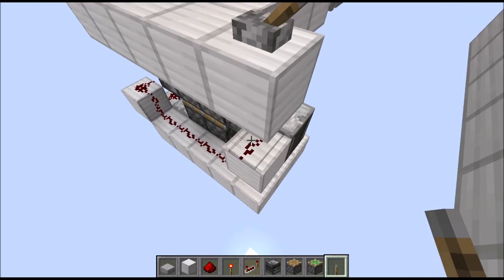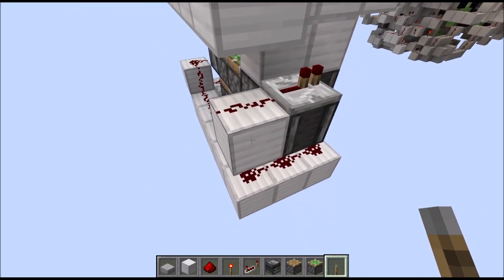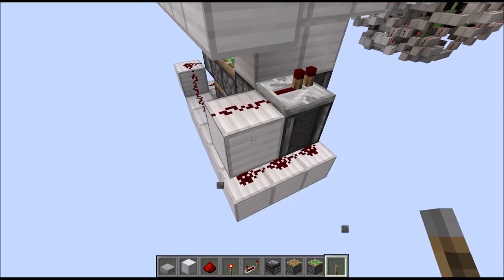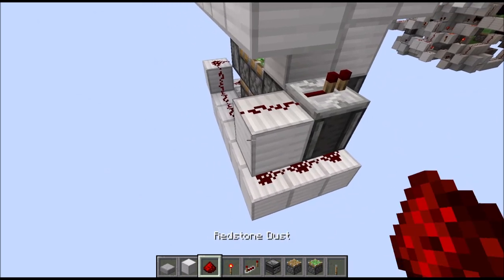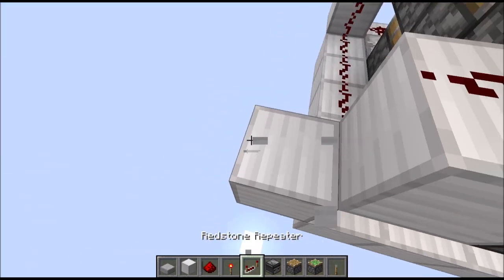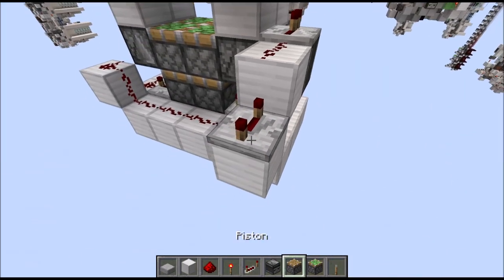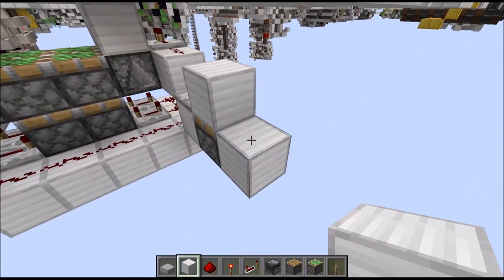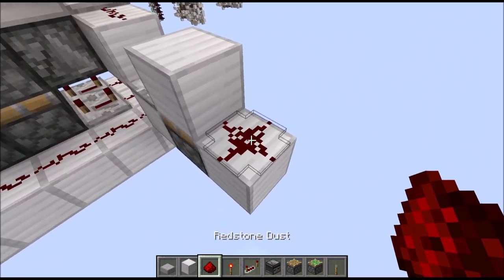This will be our input so put a block up here with the lever there. When you connect this, make sure you don't accidentally power the line down there, so don't just put the lever directly on this block. Now let's go first a layer down with a block, put the repeater on 4 ticks on top. This runs into a full block on top of a sticky piston. Then another block next to that with some redstone dust on top.